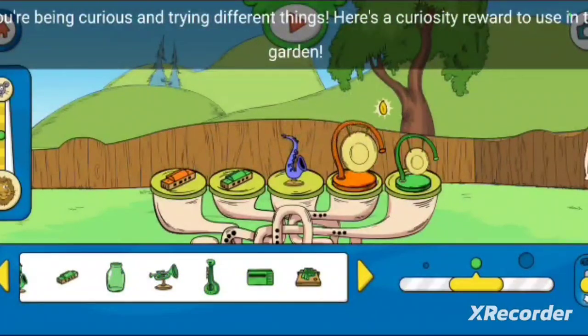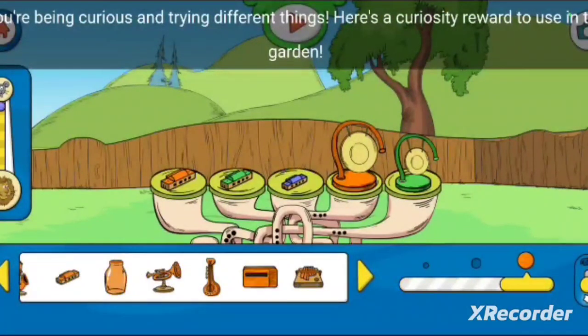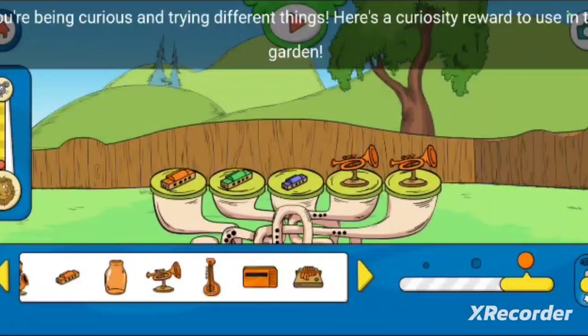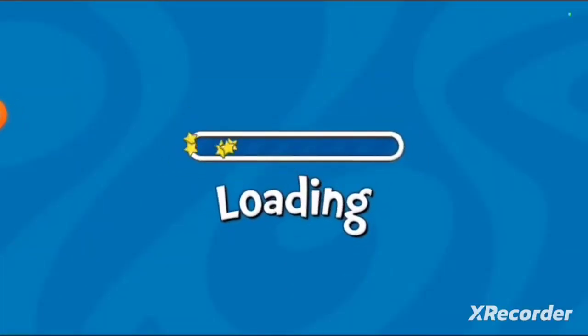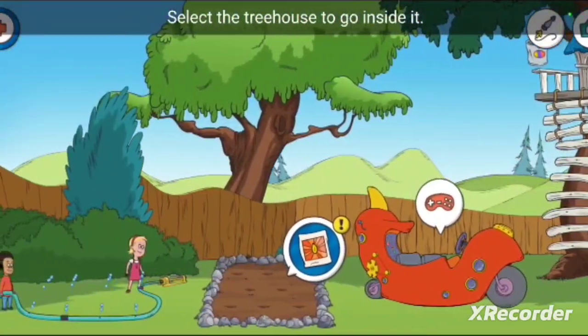You're being curious, trying different things. Here's a curiosity reward to use in the garden. Good. Select the treehouse to go inside.